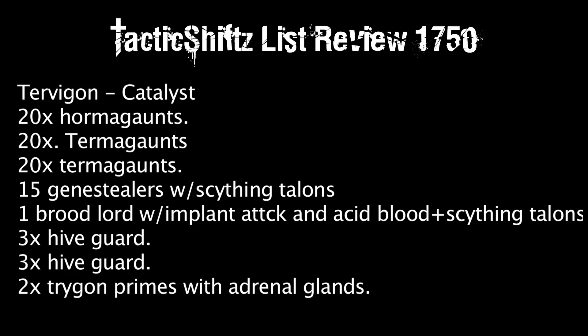Since the Tervigon is a monstrous creature, he can use two psychic powers per turn. I usually have him do Catalyst and Dominion — Dominion increases the Synapse range to 18 inches. It's more useful than people think. I'd scrap the Swarm Lord, put in a Tervigon, and give him Catalyst and Onslaught, or just Catalyst.